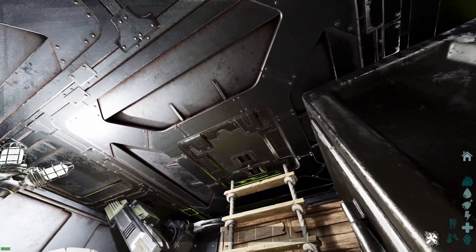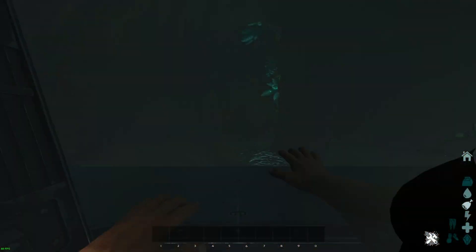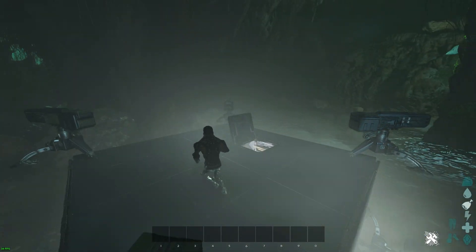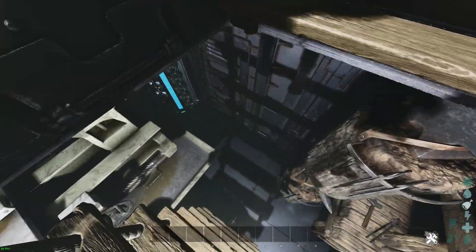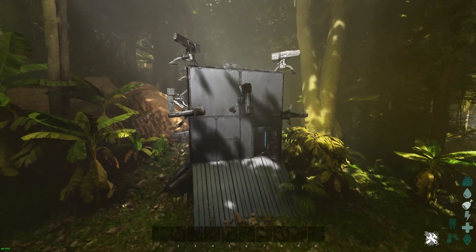Some of you guys might be asking why you'd want a base this small. And the answer is so you can hide it in tiny places. Like if you wanted to live in a cave — it's small enough you could fit it in pretty much any cave relatively easily. Just slam it in there and it'd fit pretty well. Or maybe you want a micro-base so you can hide in your overgrown bush — I mean, in a dense forest like this.